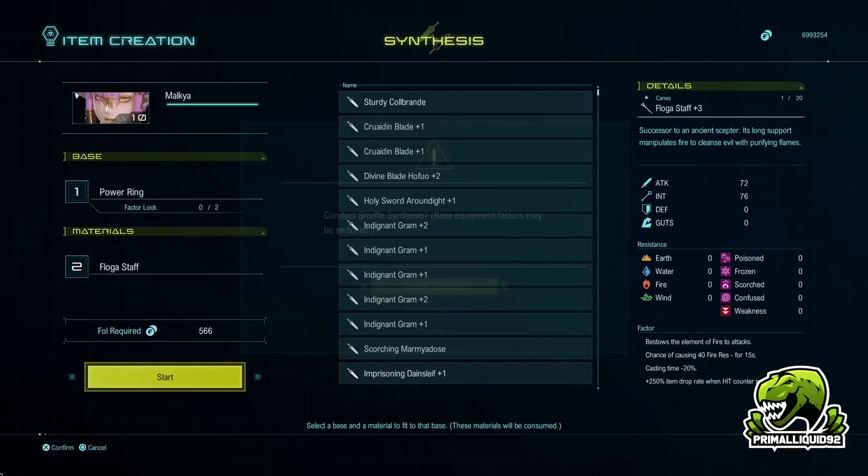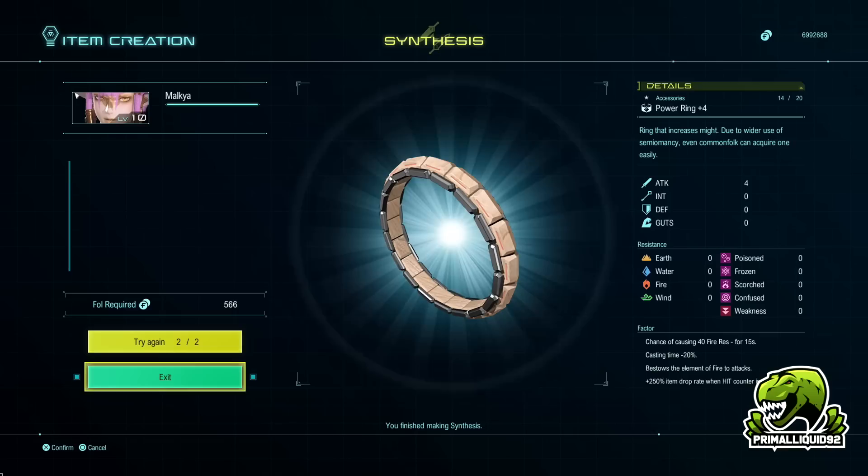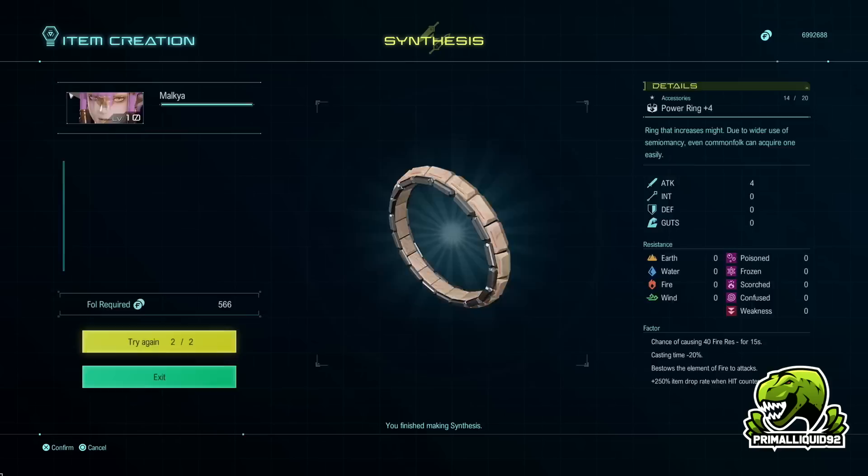We're going to start the synthesis and select the first option, which is shuffle synthesis. What shuffle synthesis does is it takes all those factors and shuffles them around, basically, then chooses four of them. As you can see right now I have chance of causing 40% fire resistance, casting time, bestows the element of fire to attacks, and 250% item drop rate.